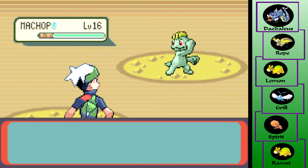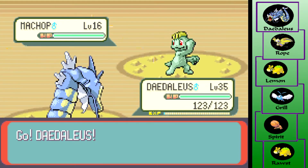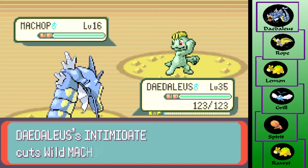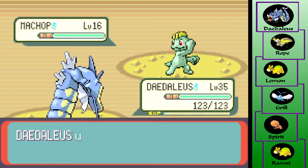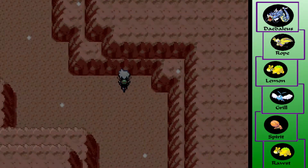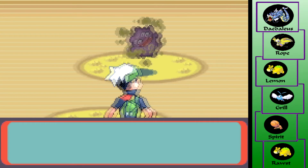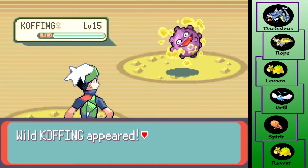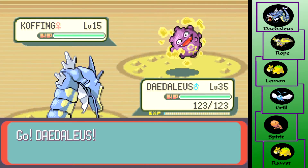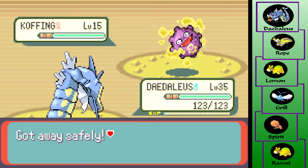Machop — it would have been nice to get one of these earlier so I could have a Fighting-type Pokémon for Norman. Unfortunately that clearly did not happen. Let's see what Return does now — whack! Should have picked up some Repels, I don't know why I didn't bother doing that. Koffing — probably one of my favorite Generation One Pokémon just because of its design, it's really funny. Not a good Pokémon by any stretch but it is memeable and very funny.